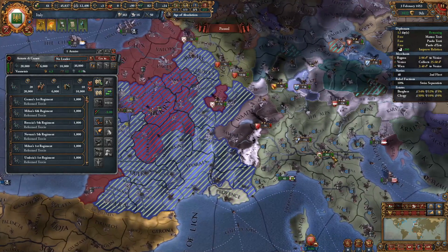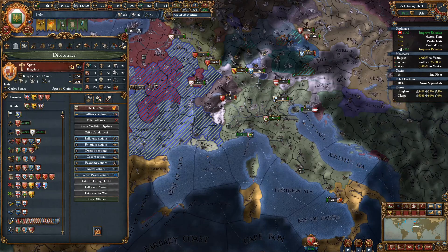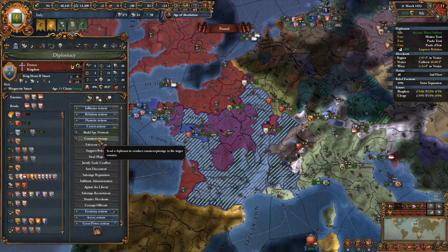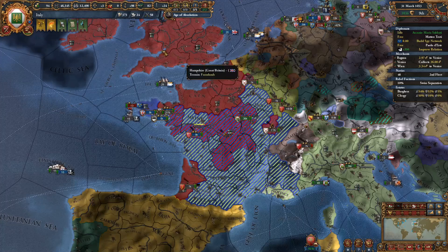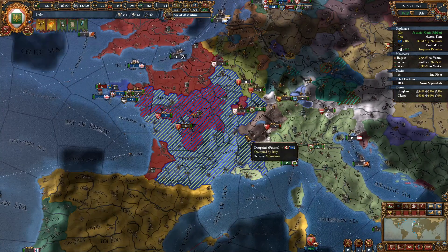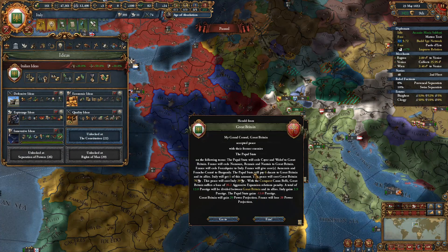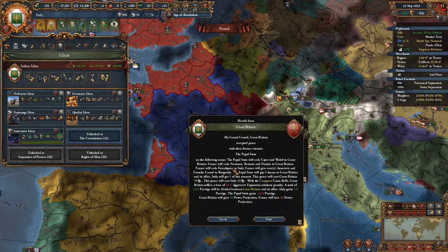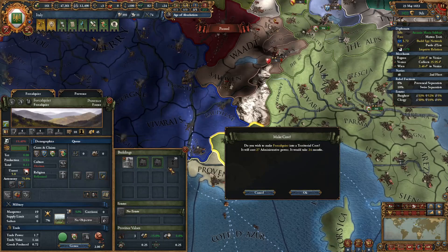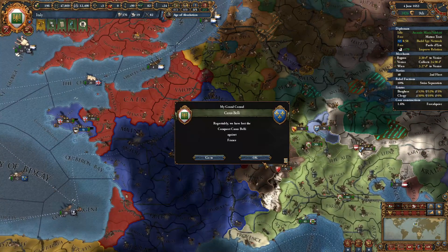That province is ours now, so we can transport these back. If he is smart, let's just make sure that France stops being an ally to Spain, and then in the future we can go after him again. I'm going to build a spy network in France and try to fabricate a few claims after a while — this war will have to end for that. Something happened — we gained one province. Well, that's something, and something is better than nothing. So at least we gained from this war, which is really nice.